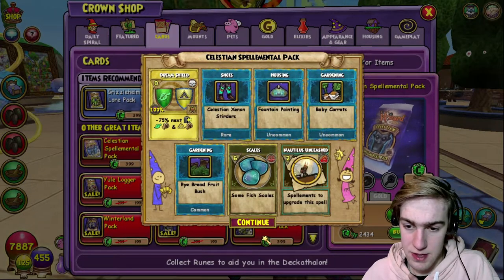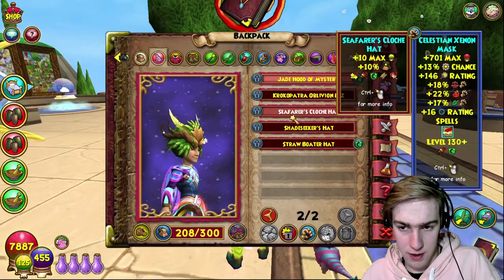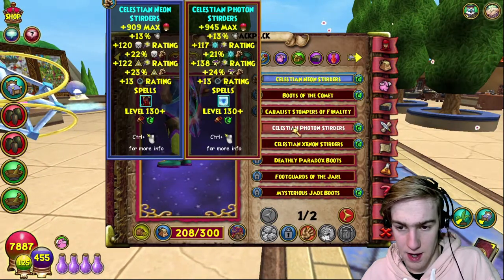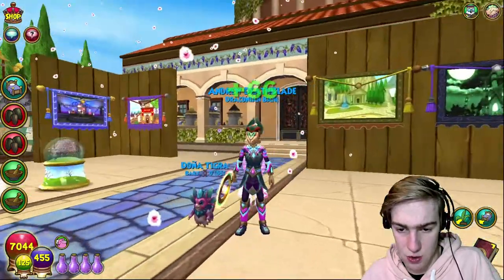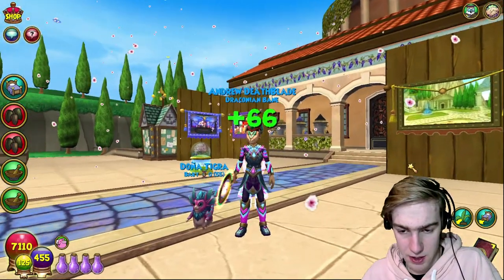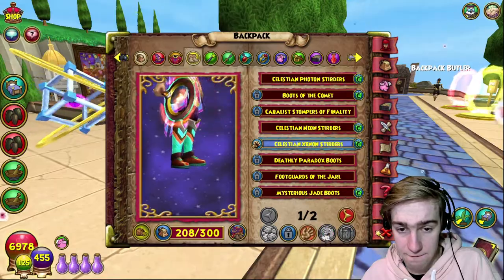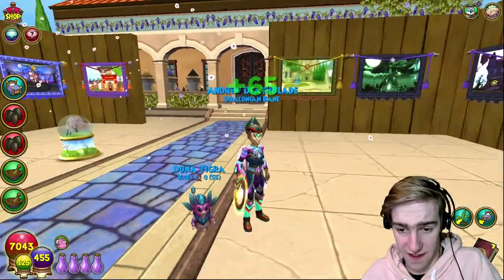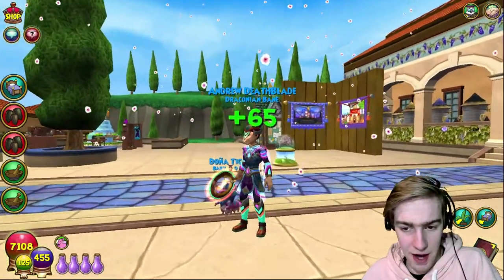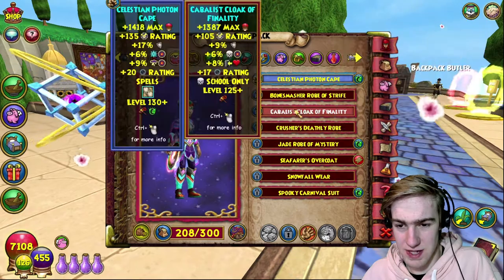Here we go, the fire boots. What do they look like? Also Nautilus Unleashed. What are the fire boots look like? We got the death ones on. Okay, we can look at all of them - these are the storm ones which go with our robe, and actually looks pretty cool. And then we have the fire and life ones which go with the hat, which don't actually look too bad. I think the robe is probably the best bit - the robe and the wand are the two best looking parts.